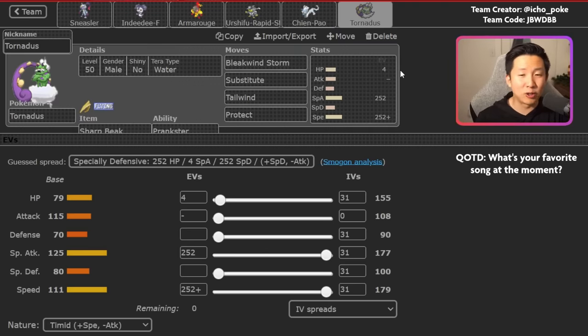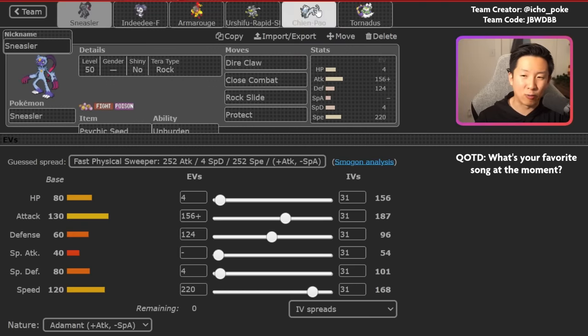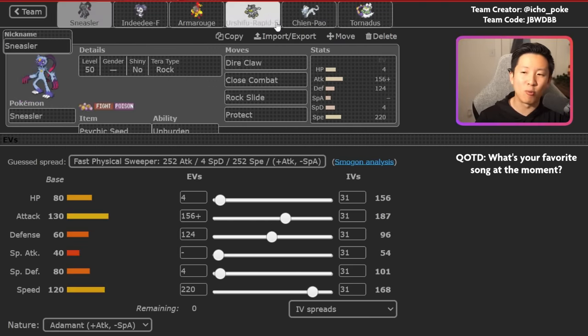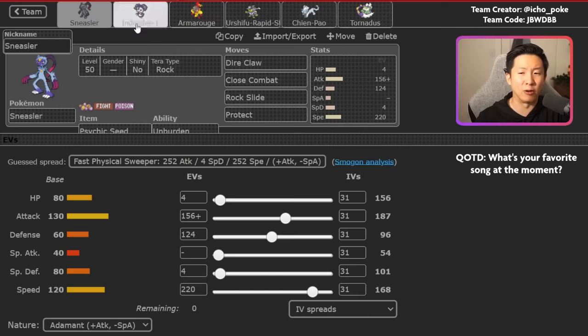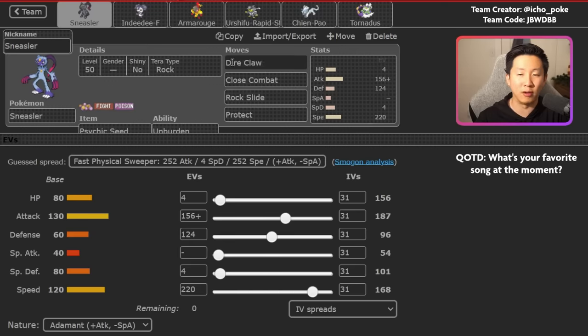Another thing that's given me trouble is the accuracy of moves with this team. There are a lot of times where you rely on hitting Rock Slide, Icicle Crash, and Bleakwind Storm, and these Pokemon don't have that much bulk to work with. A single miss can really set you back. The key question is how to play so that you can click the 100% accurate moves like Dire Claw, Close Combat, and Crunch instead of the Icicle Crash or Rock Slide.